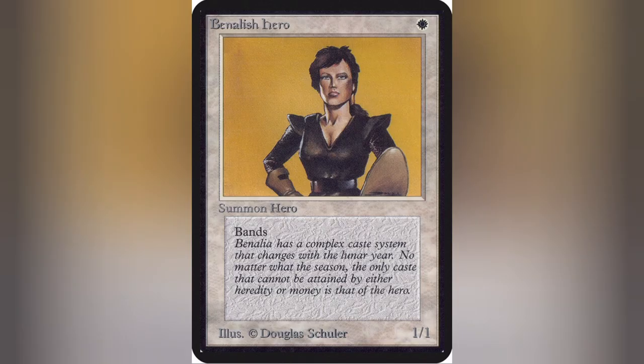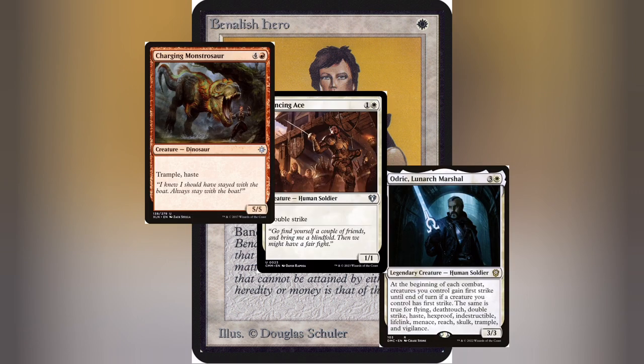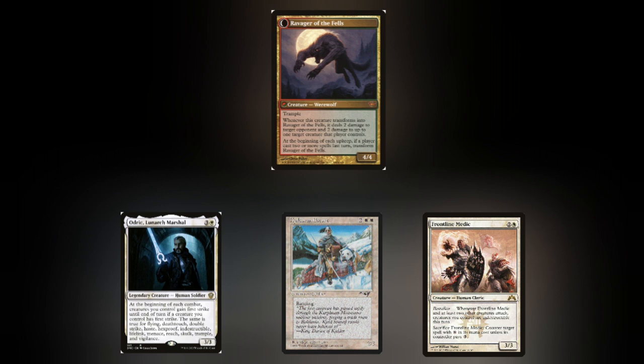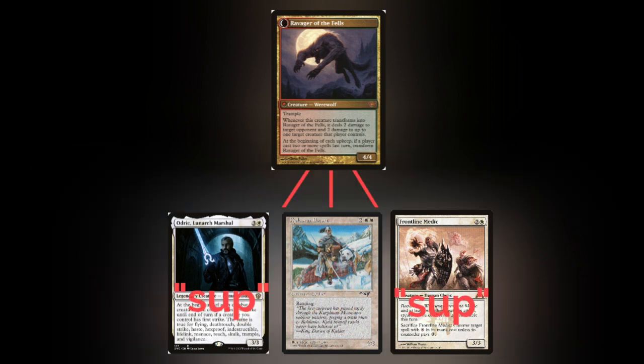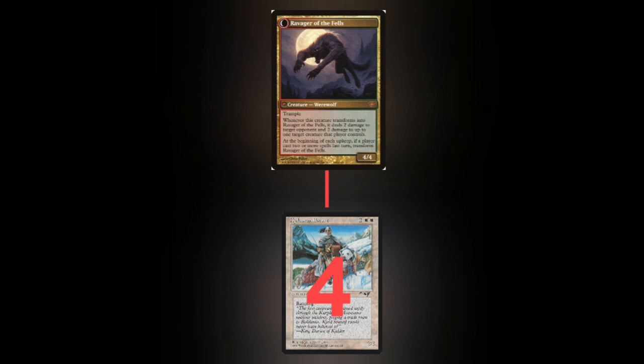When it comes to blocking, just like regular combat, you can block with as many creatures as you want. However, forming a band requires only that you have one creature with banding as opposed to multiples. So you can create a blocking band with one creature with banding and as many creatures without it as possible — they just all have to be blocking the same creature. And just like with attacking, you decide how the damage is assigned and where. Which goes insanely well with the game's rules, because you can blunt trample damage altogether and force them to assign it all to your blocking banded creatures.